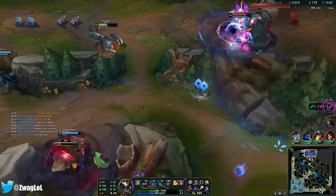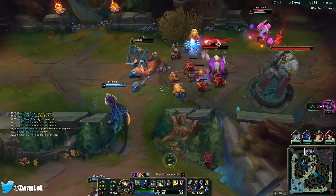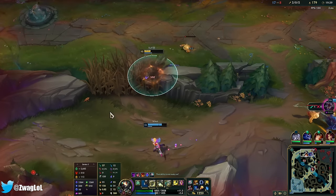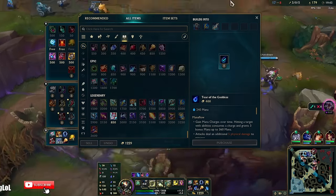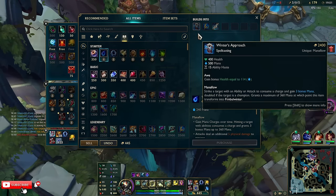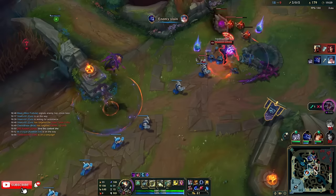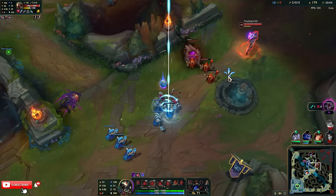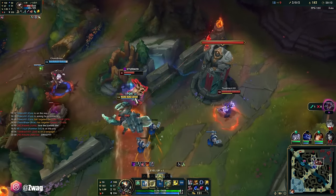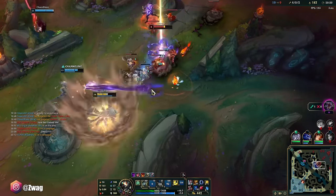His W feels stronger than the Q. I have Liandry's now. Once we have the Fimbulwinter, we have all the core items I wanted — this is pretty much the power spike. No one knows it's me. It's teleported. That guy exploded. I pulled the Rek'Sai out of her tunnel.